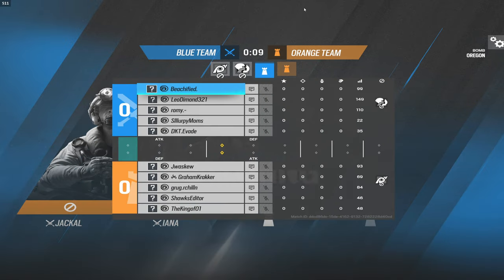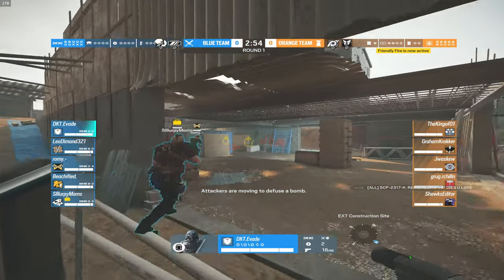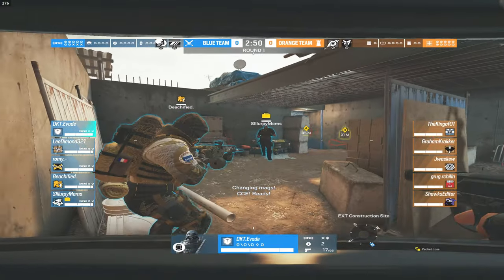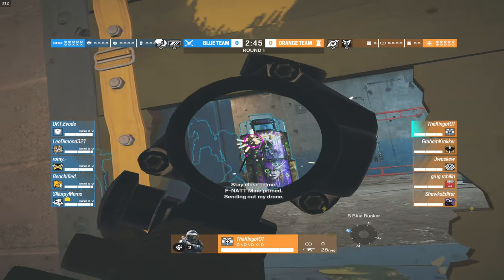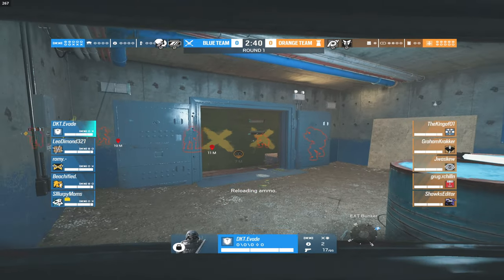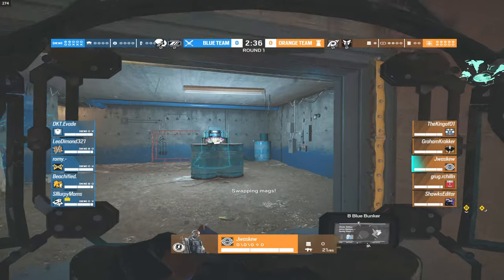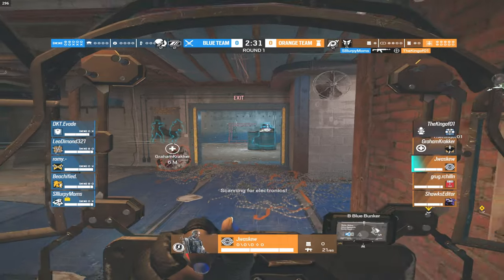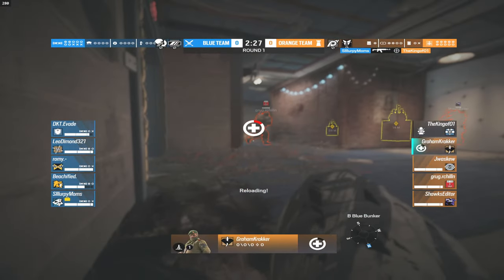Round number one has started. DKT is with his team and they're going to be pushing towards bunker right now. King Prone on the bunker door is trying to grab an early kill — he's going to shoot the VIP for the blue team but not quite able to do any damage, as he's got that shield up. The VIP for the orange team is actually pushing up and being very aggressive, which he can do because he's on Clash with that shield to hide behind.